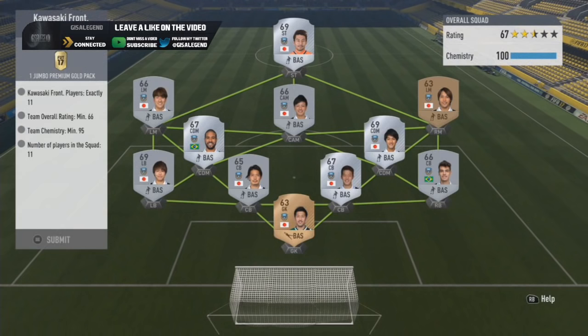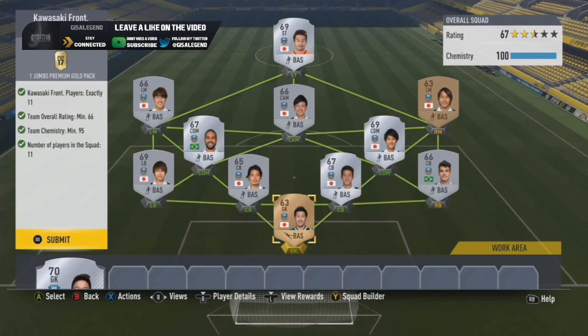Then Kawasaki Frontale - a lot of silvers in this team, probably one of the more expensive routes I've seen. The right back in the team is like extinct, so I think this is like a 10-15k route - pretty extreme. But I got lucky because I had a lot of these players already packed. A jumbo premium gold pack so it's kind of worth it for what you're putting in - not too bad for coin to pack value.